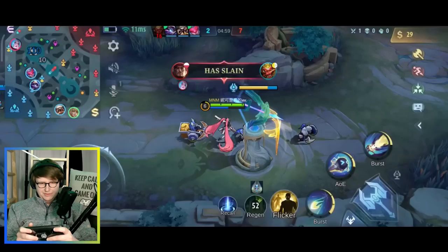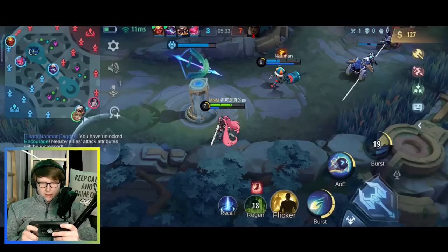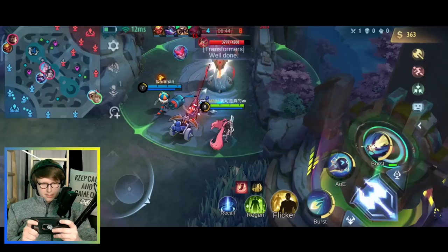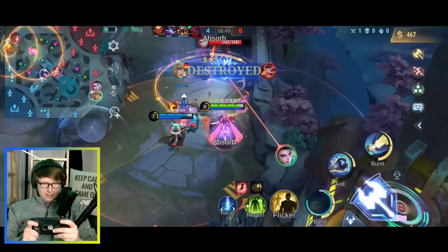We're a little bit behind team-wise because our Cyclops loves to feed and our Saber is not getting the kills he could so easily get. Just keep staying safe. They're all mid, so we can probably just push. If you get presented with a chance like this, you should just take it.